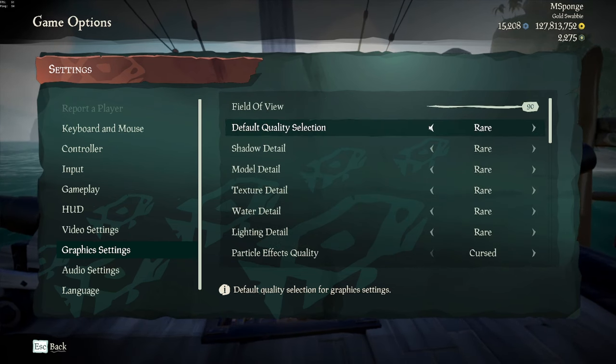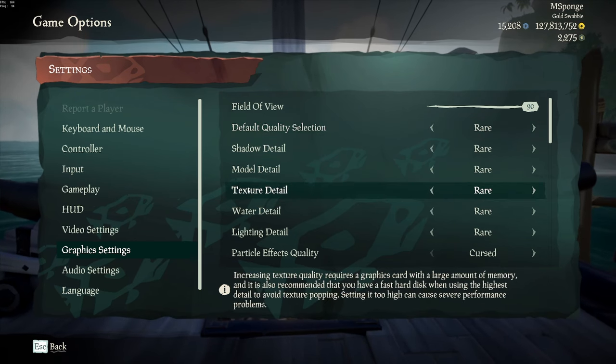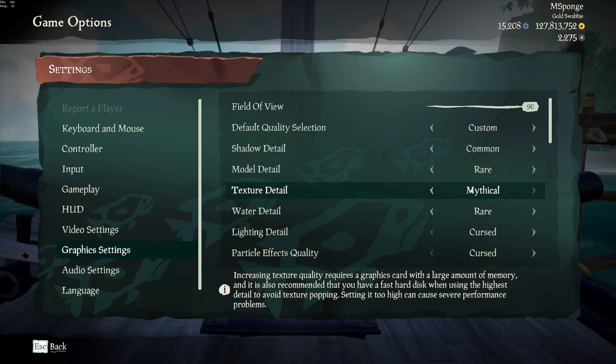If you want your game to look good but you also want performance, put everything on Rare. If you run at high resolution and you can tell when your textures look a little bit low quality, I would bump this up to Mythical. I personally do.